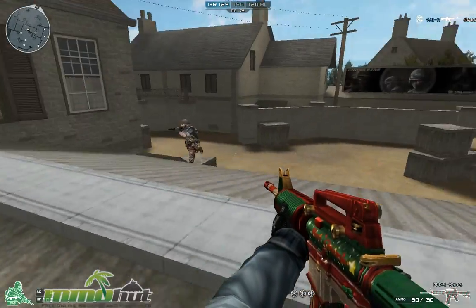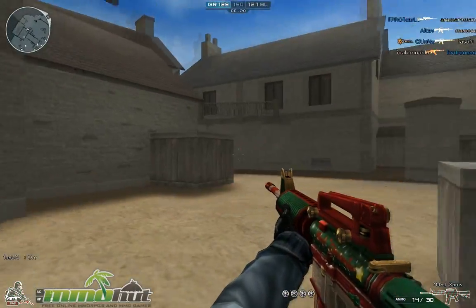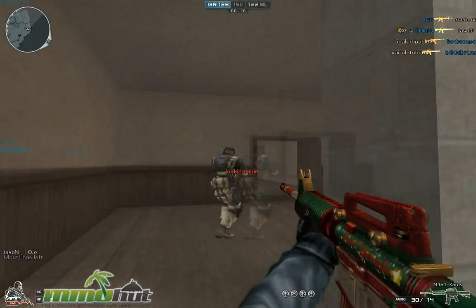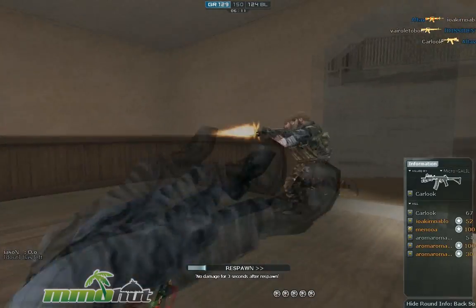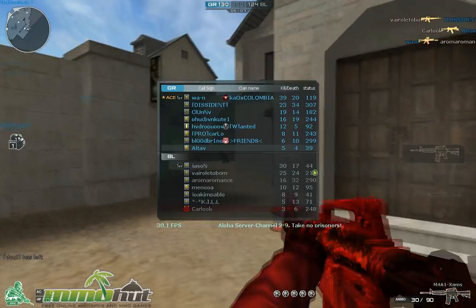I'm going to be Rambo here. Die! Yes! You gotta play like a man. Look at this guy — nah, you're down. Another one of you, huh? You want to play? Oh, you took me out. So 5-4 — I'm actually positive now. That's pretty good.